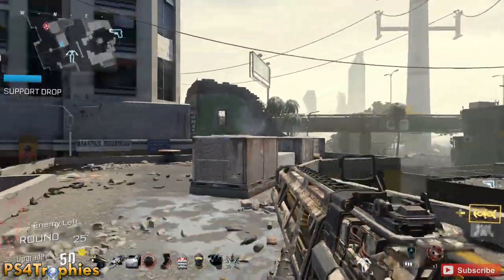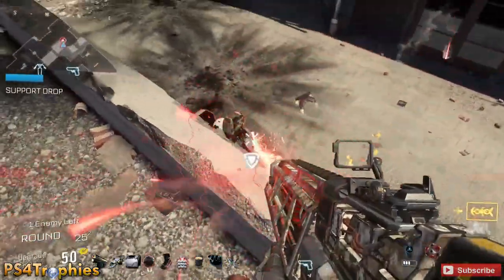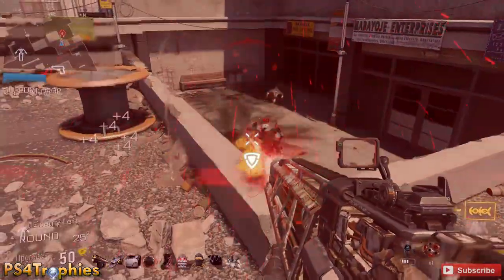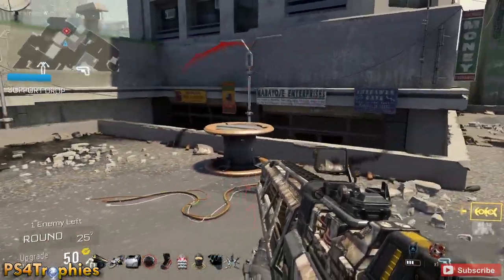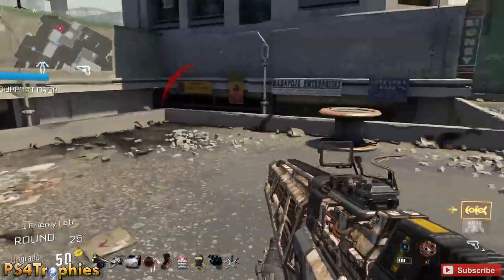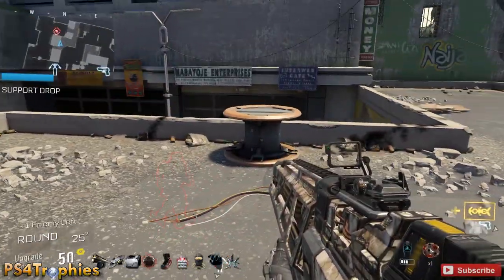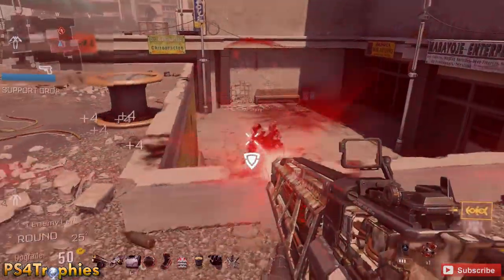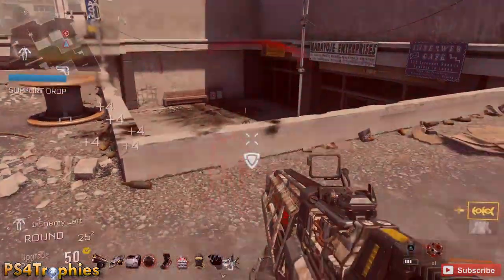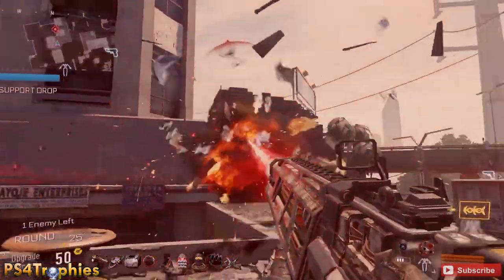Just to recap: use your Goliath suit as soon as the round starts. If there's a dog tag collecting round, I don't use it because you have to run around the map. I only did all the objectives up until around wave 10 of my second set. Use your Goliath suit right at the beginning of the round, kill as many as you can — kill all but one — then wait for the Goliath suit to recharge, kill the last guy, and launch the suit again at the beginning of the next round. That's the short version, which I probably could have just led with — this would have been an eight-second video.